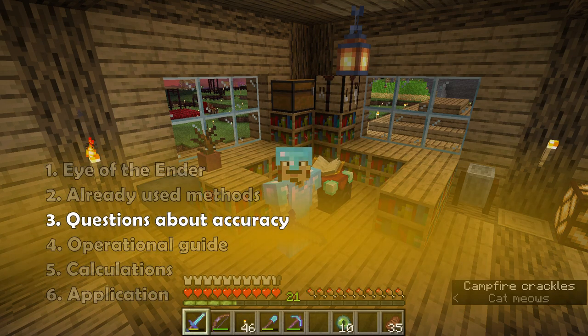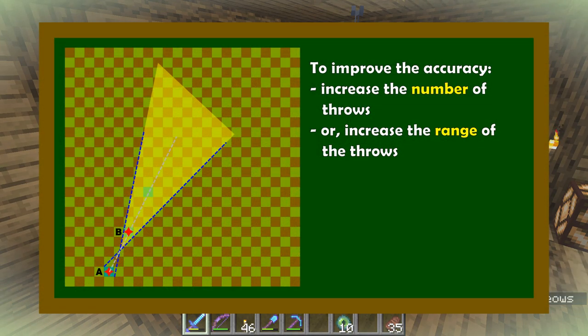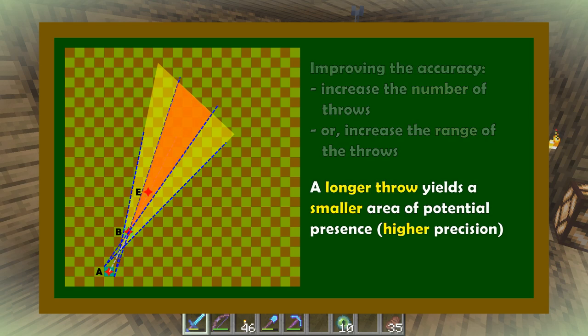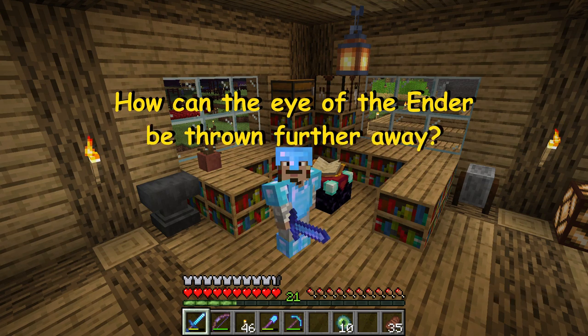Two blocks define a zone of potential presence of the stronghold. This zone is big and we need to make it as small as possible to enhance accuracy. We can repeat the process from another position — that is the old method — or the Eye of the Ender should be thrown further away. If the block where the Eye lands is far, the zone of potential presence is smaller, so accuracy can be higher. A small change in the distance between the player and the Eye of the Ender may yield a huge change in results. But how can we throw it further away?